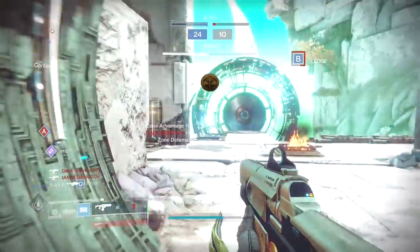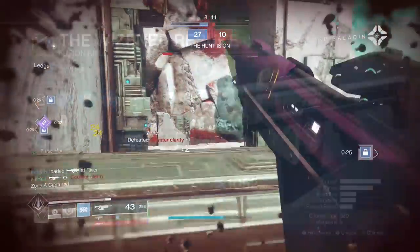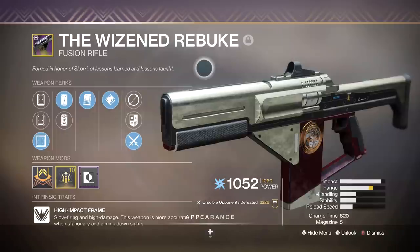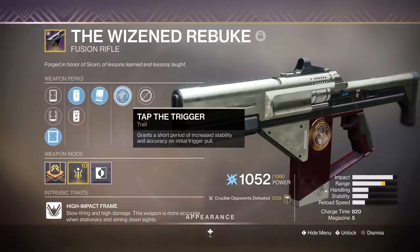Paired with the Actium War Rig, you can forget about reloading — even though sometimes I still forget, but I'm working on it. The Wiseman Rebuke — I have 2000 kills on it for good reason. It is literally unfair what sort of kills this fusion rifle gets me at times. Accelerated coils, under pressure, tap the trigger, with a ranged masterwork also.